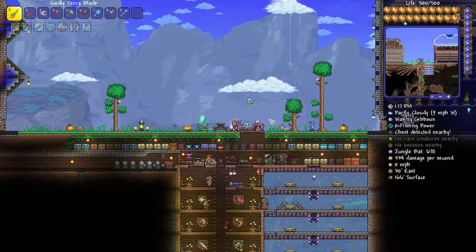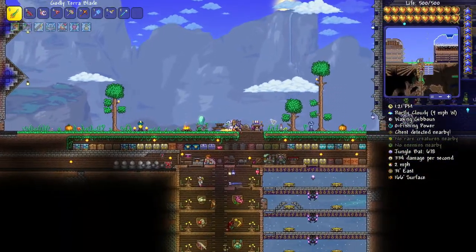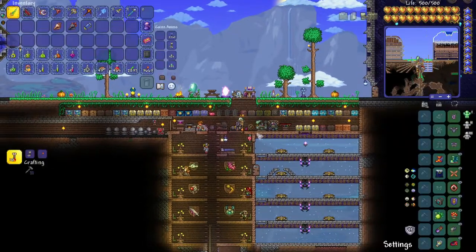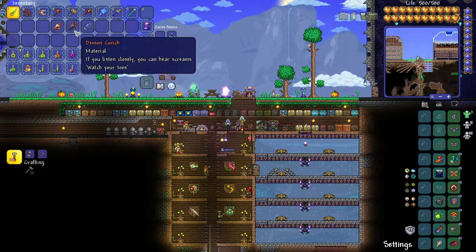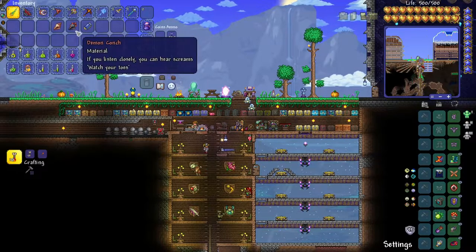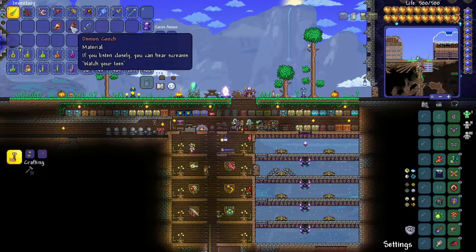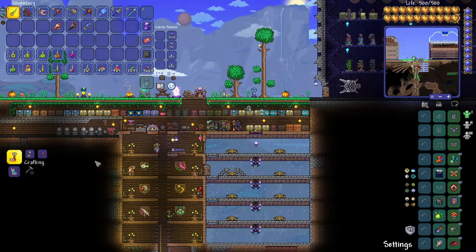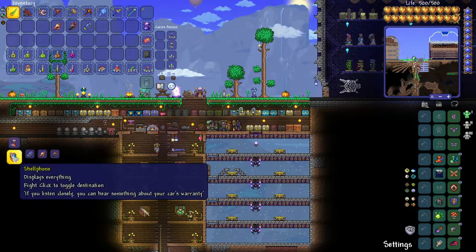Welcome to the channel, everybody, and thank you for joining me today. We are playing Terraria, this is the Labor of Love update, episode number 27. Today I have several things planned. Number one, I have finally fished up that pesky Demon Conch — it took forever, I had to spend a lot of time down in the hot lava. We're going to step over to our crafting station and craft up the Shell Phone.